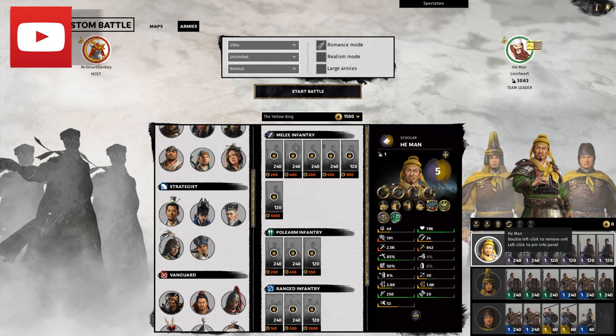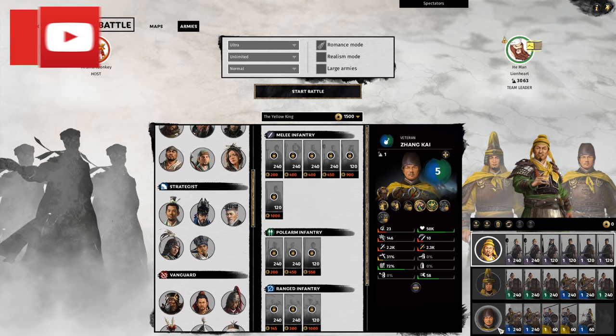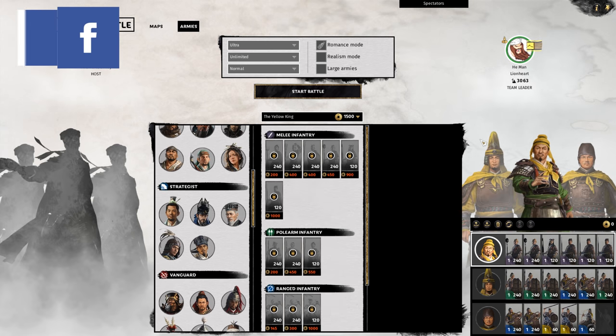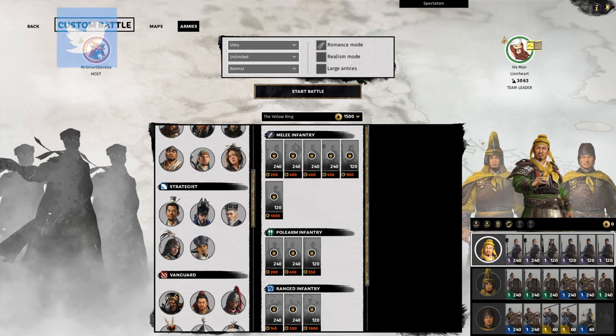In my loadout I've got He-Man, Pei Yuan Shao, and Xiang Kai. And Donkey has at the top Gong Du, Xiang Kai as well because we agreed to both pick him, and then Huang Shao as his third.